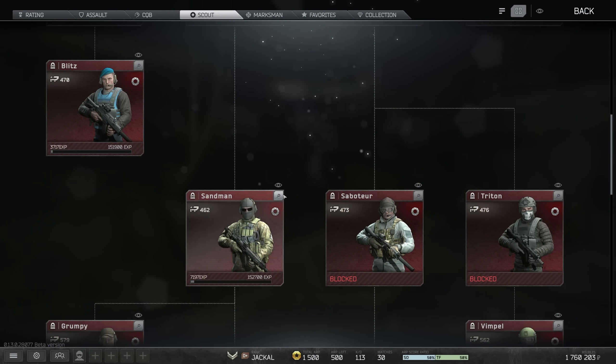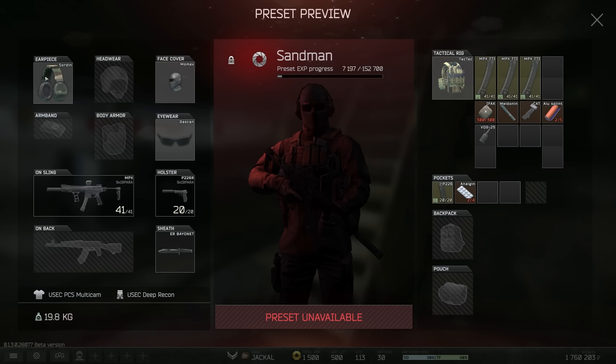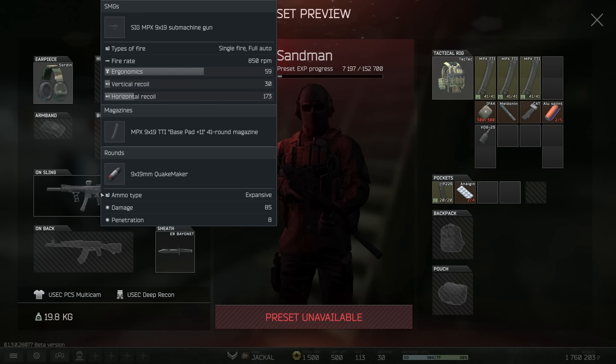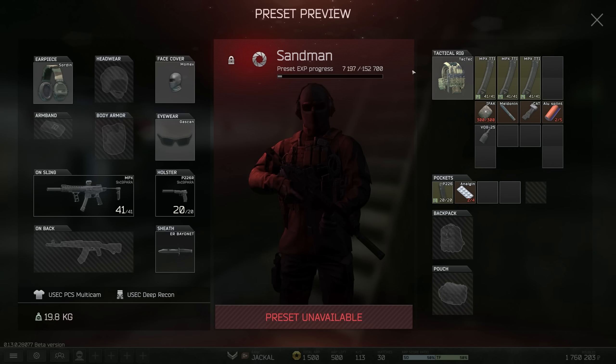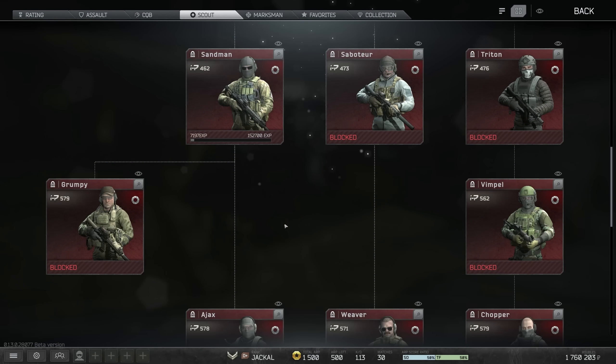Sandman looks really good on paper — you get a Tactic at 45 out of 50 durability, an MPX with pretty low recoil, a nade, a Meldonian, and a headset. But the MPX has Quakemaker in it, so when fighting other people you're basically just not going to kill them. Leg meta is quite hard now especially with 85 damage because of the 30% damage reduction once your legs are blacked out. You have to exclusively hit headshots, you'll never get through armour with Quakemaker, so I just don't like this line anymore.